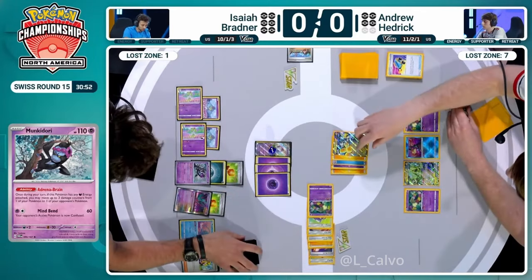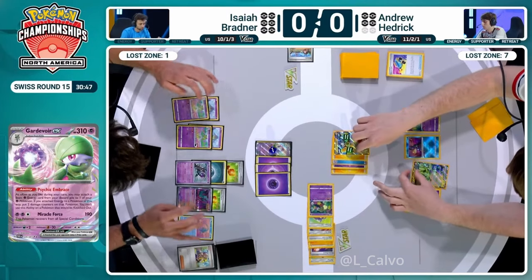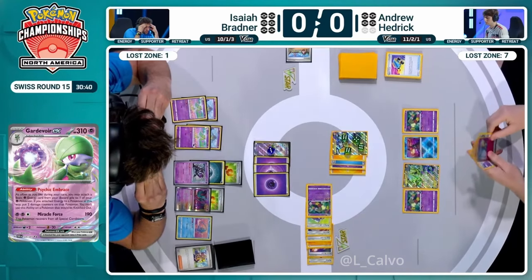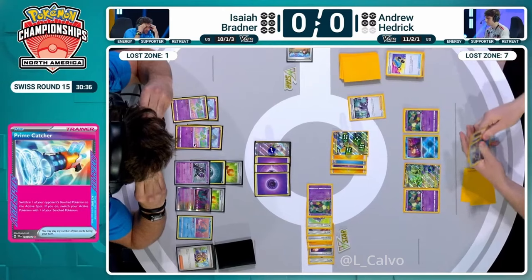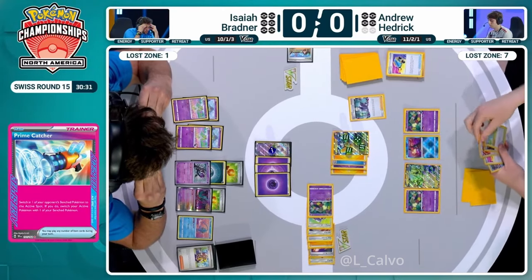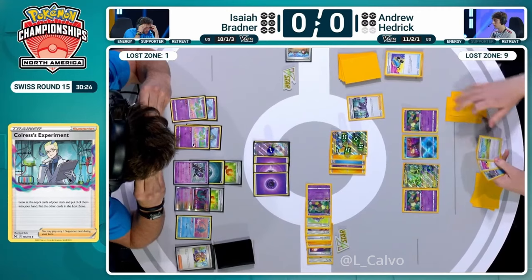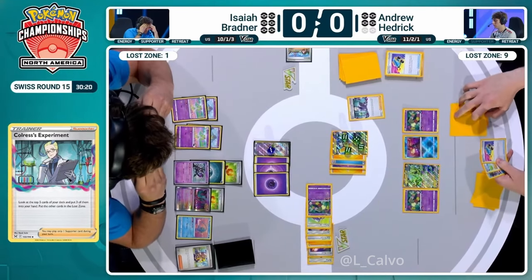Used to be 120 was enough for these big basics, but there's a bunch with 130 now, and that does include Iron Hands. But not getting a second big Pokémon on the bench. Oh my word - you don't even need Iron Bundle. What a crazy three cards: Chorus, Prime Catcher, Mirage Gate from Andrew. He is not out of this game yet. That is a ridiculous trio of cards to draw - that is maximizing your value from this Iron Hands, which is so important here. You'll go down to just two prize cards remaining.